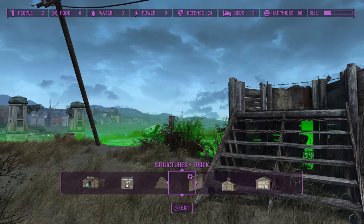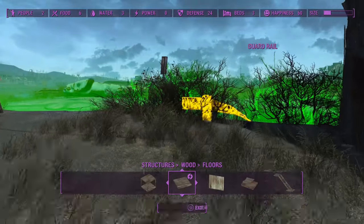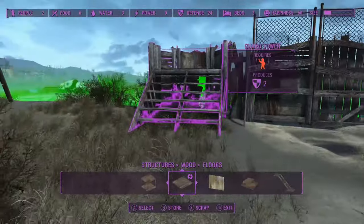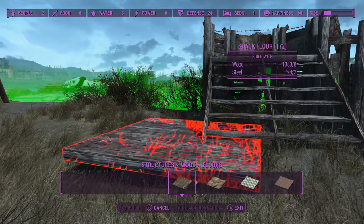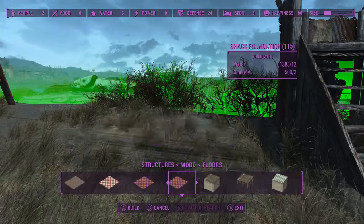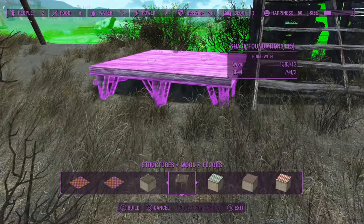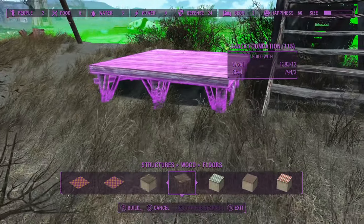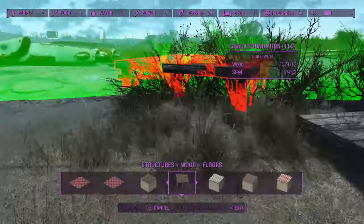I'm going to have like an office type of place right here. I also think this place, because of the ocean type of location, makes sense for it to be built on stilts for the most part — instead of the concrete foundations I had been using, the stilts just kind of make a little bit of sense.